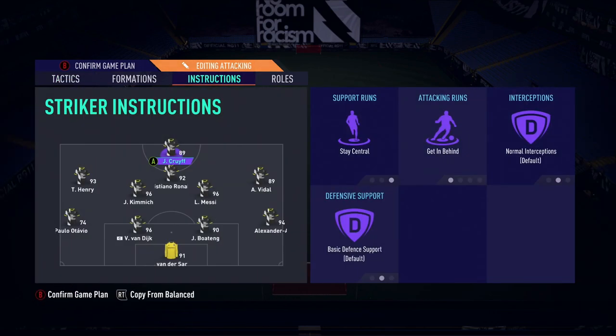With Cruyff and Ronaldo up front as my two strikers — I sometimes switch who plays up front, they're both very, very good. Those two scored pretty much all of my goals. Cruyff scored 24 goals and Cristiano Ronaldo scored 22 goals in 15 games — that's 46 goals between them. They're your primary goal scorers, they'll score 90% of your goals, and that's why I've got them on Stay Central and Get in the Box.